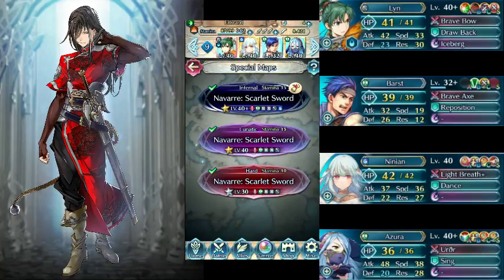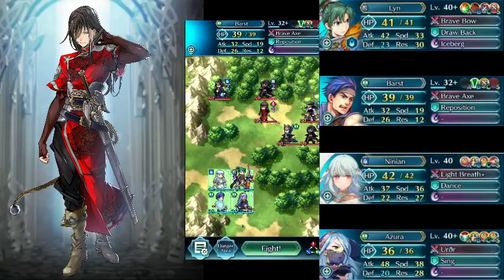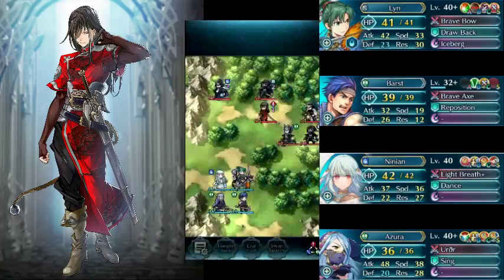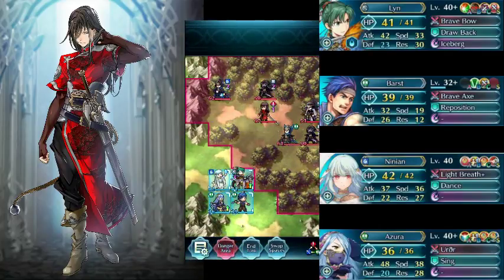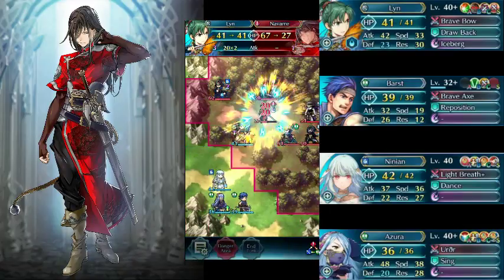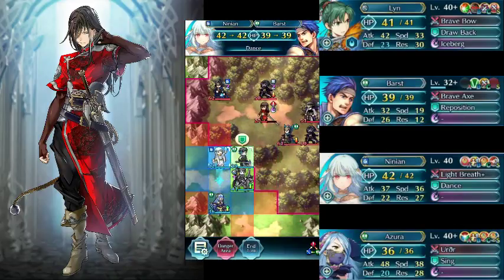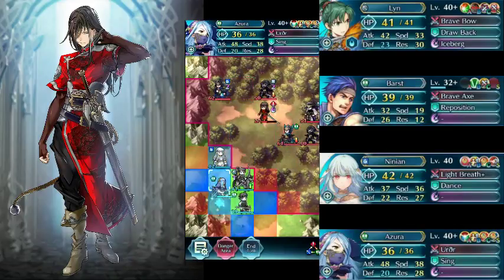Now that we're in here, set up the team with the dancers on the left, the other two on the right, and the archer on the top right, then just attack Navar. Use your repositioner to get the archer out of the way, and then your repositioner is literally done for this fight — get him out of there.